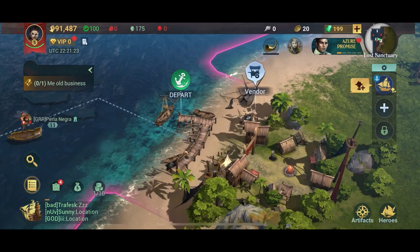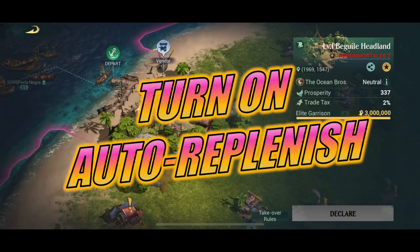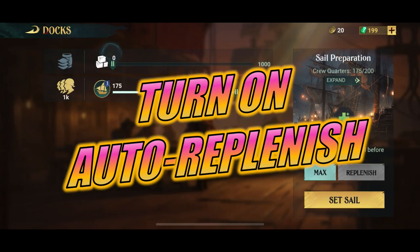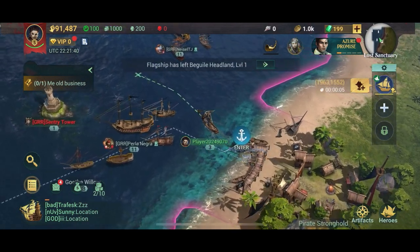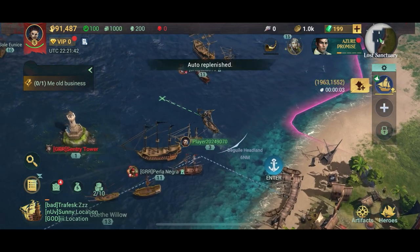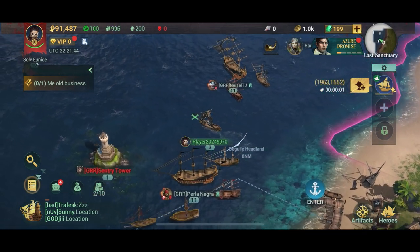The next tip I've given before but it cannot be mentioned enough: make sure you turn on auto replenish and heal before departure. You do that by trying to depart a port — you'll see the screen, just tick the auto replenish button. It means your ship will be automatically replenished and you don't have to do anything.